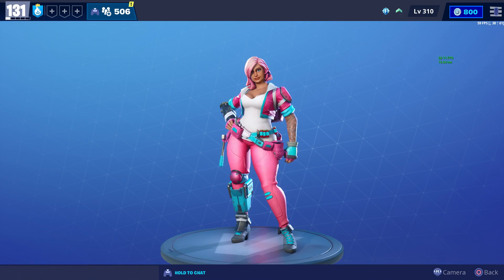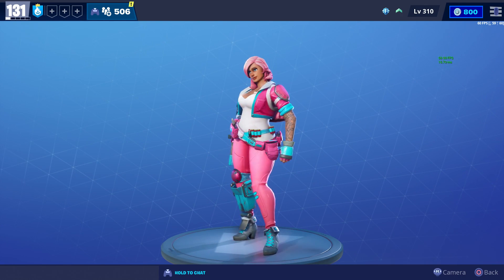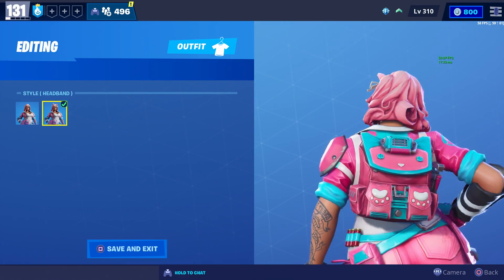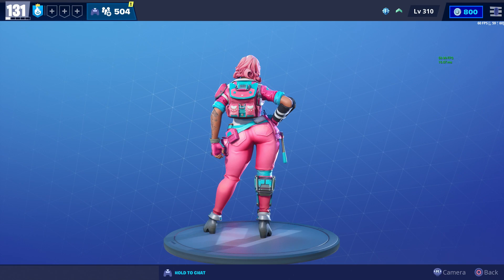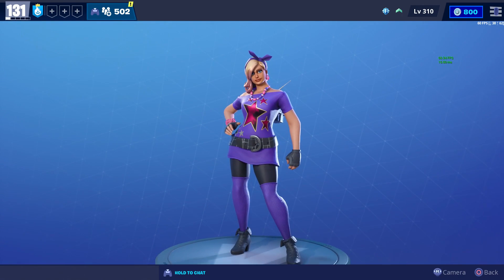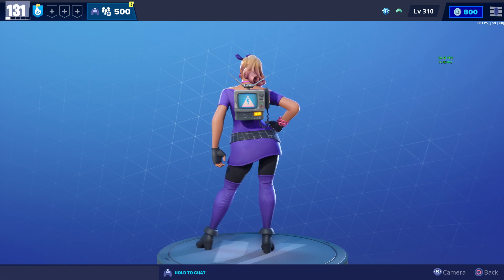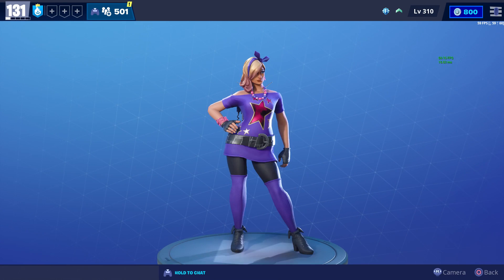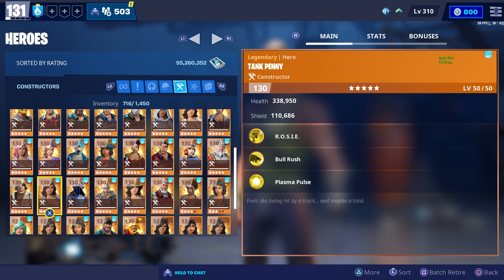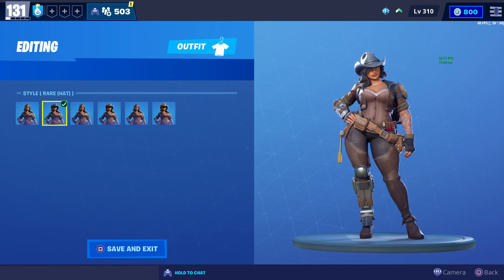Patriot Penny also has an extra style with a little helmet on top. We also got Power Base Penny and honestly, if I had to choose a favorite Penny, it would probably be this one — don't tell the other Pennies. Power Base also has an extra style that gives her little cat ears. If there was one Penny skin I'd love to see in BR, it would definitely be Power Base Penny. We also have Power Pop Penny — she's not as thick, she's like a younger version of Penny.